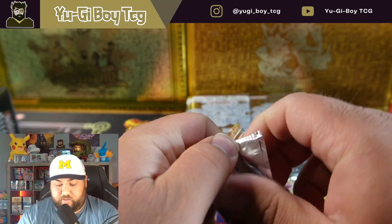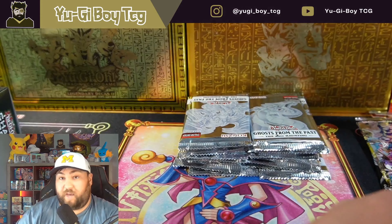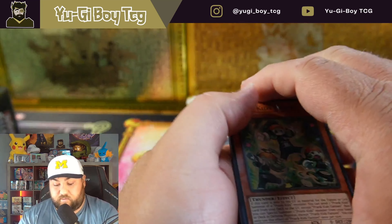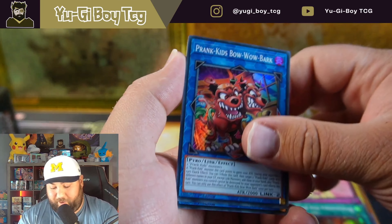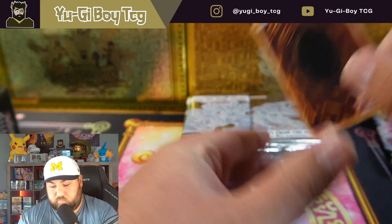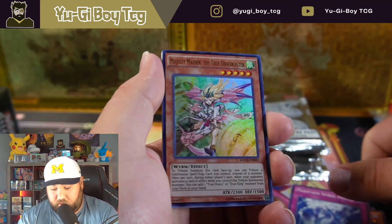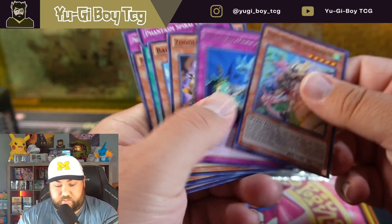Let's get Fist of the Gadgets over with - you guys know this is my least favorite set. I know there'll be nothing good in there because there never is. The most expensive card in that set is maybe five bucks. Hidden Summoners is not much better. Maximum Crisis we can pull the original Ash Blossom, which would be cool. We got an ultra rare though - Majesty Maiden the True Draco Slayer. Probably not expensive but still a really cool card.